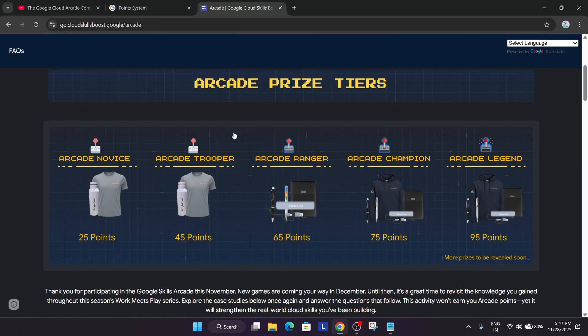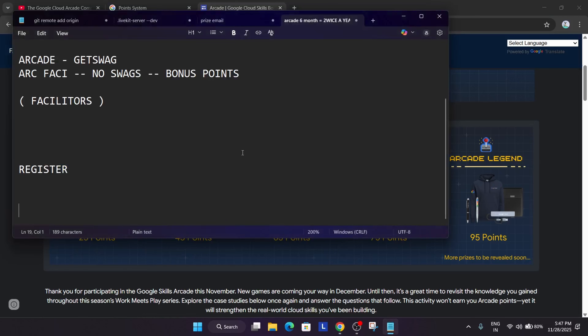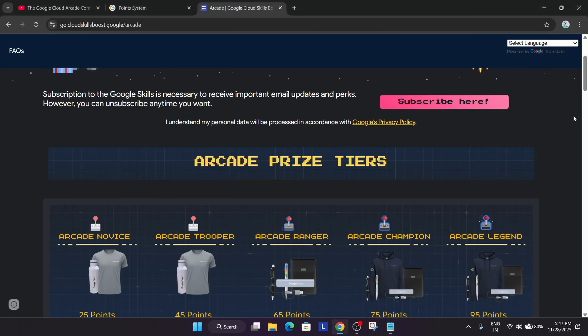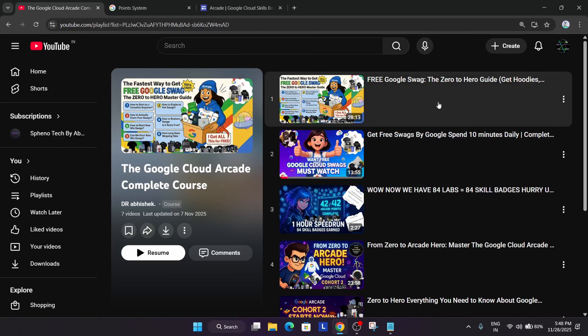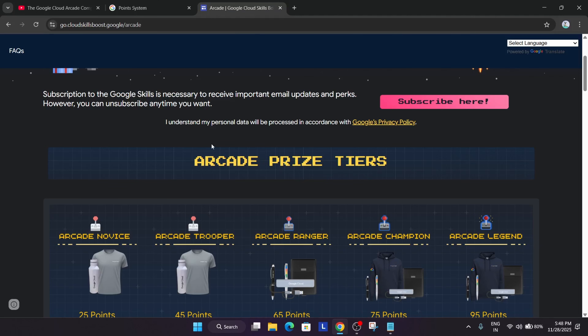So you understand the main criteria — how you have to register in the arcade program. It's simple: you have to create a cloud skills boost account, then click on the subscribe option and fill the form. All the things are shared in that video — I will link it. Do not worry about it.